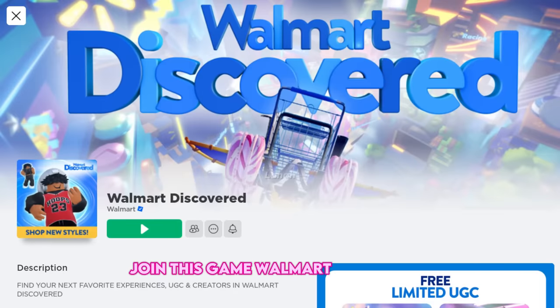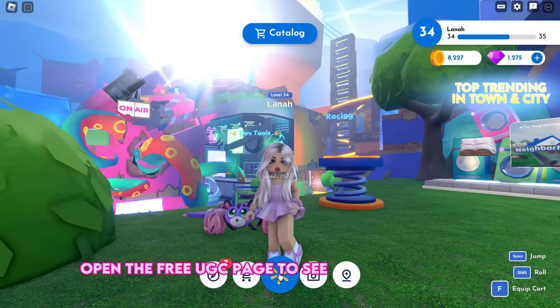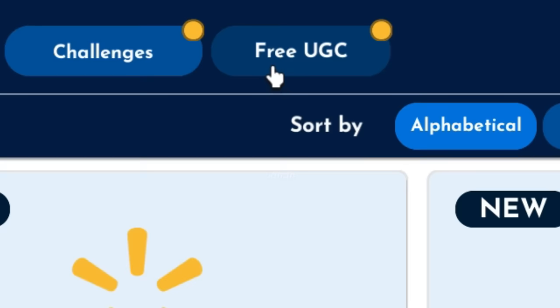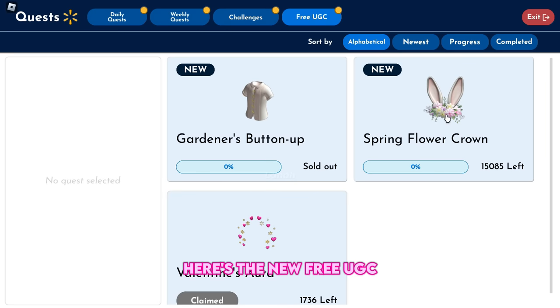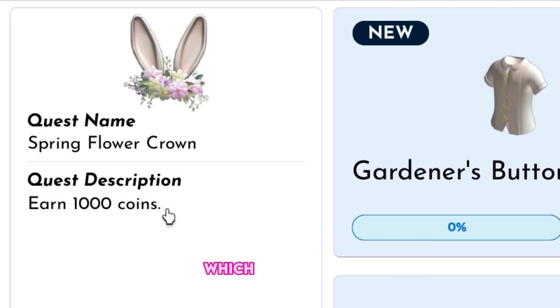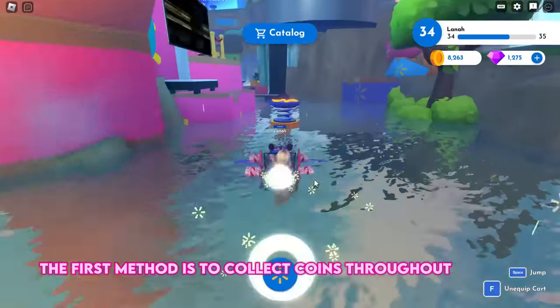Join this game, Walmart Discovered. Open the free UGC page to see the required tasks and available copies. Here's the new free UGC: to obtain the spring flower crown, you must earn a total of 1000 coins, which is very easy. The first method is to collect coins throughout the map.